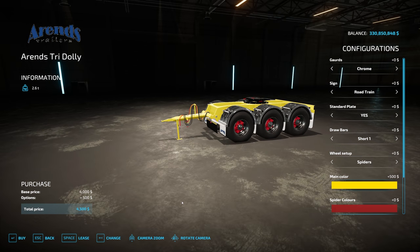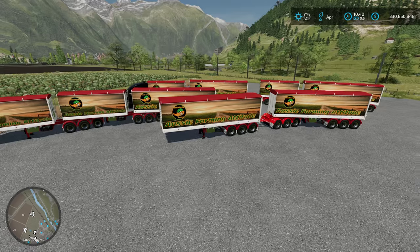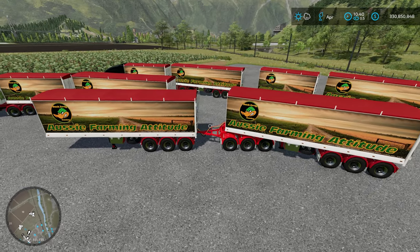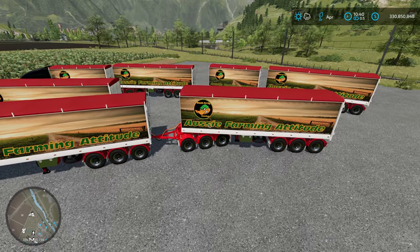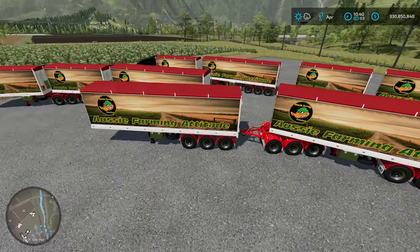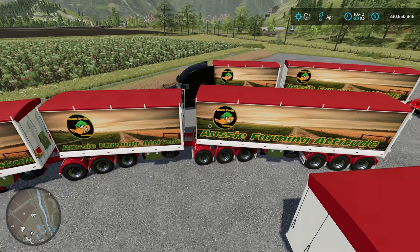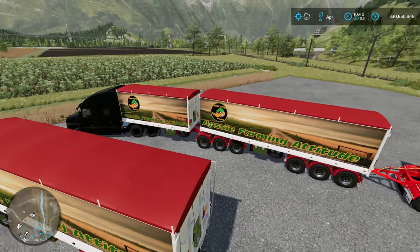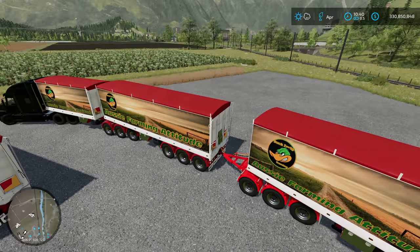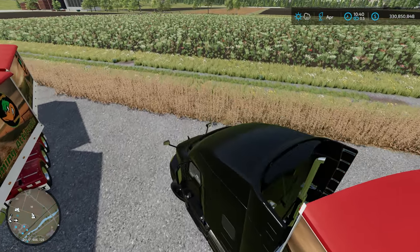Now I'll show some pre-configured setups. We've got a B trailer at the front, a large dolly, then another B trailer. Over here we've got dual A trailers followed by a B trailer - an A, A, and B configuration. And another configuration with an A-B double: an A-B setup, then a dolly, then another A-B configuration. We'll jump over to the truck and go for a drive to show you how they react.